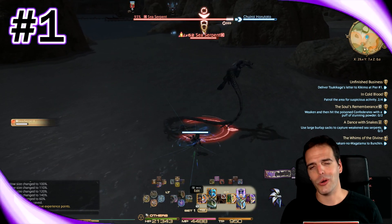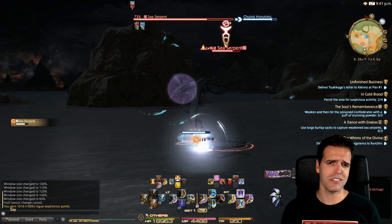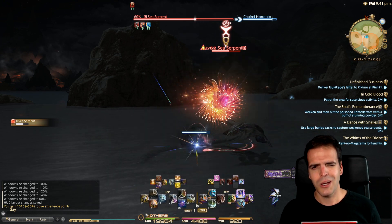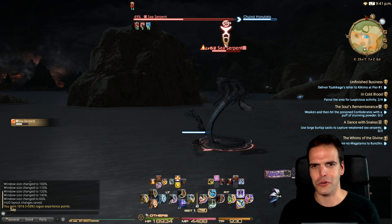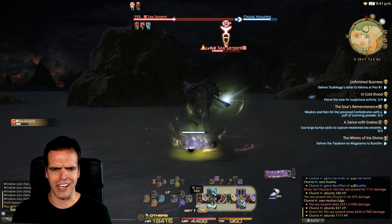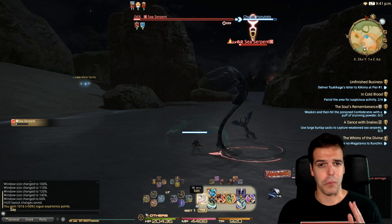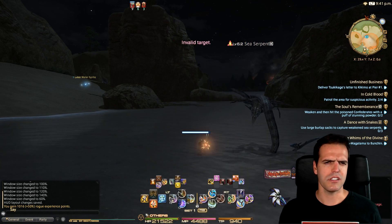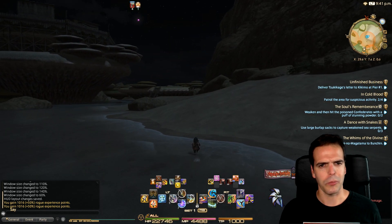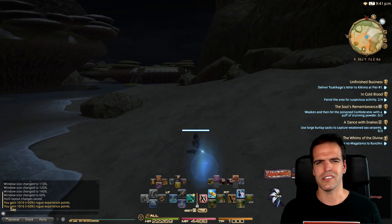Tip number one: Aether currents are back, and so is that compass viewer that you probably haven't used in like two years. So far it seems like some of them are actually really out in the open, much more so than they were in Heavensward. I totally forgot until I ran face first into a current that I probably should be grabbing them and checking my compass every once in a while. The areas so far are just massive, and some are split in the same way that Sea of Clouds was, so you won't be getting flight in those areas until the story quests get you through the second half of the zone. It's still a good idea to grab as many currents as you can the first time through, so you don't have to double back later.